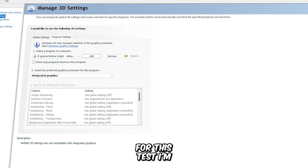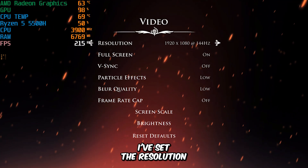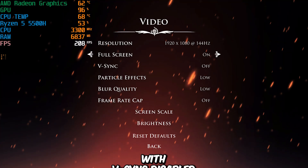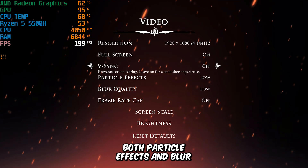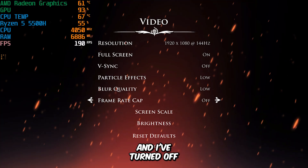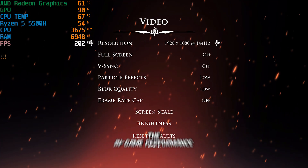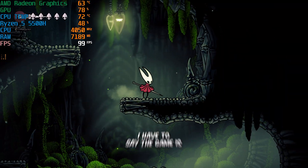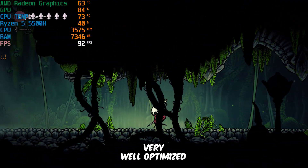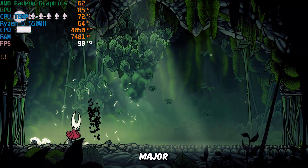For this test, I'm going to run the game using my integrated graphics. First, I've set the resolution to 1080p and enabled full-screen mode, with V-Sync disabled. Both particle effects and blur quality are set to the lowest preset, and I've turned off the frame rate cap so FPS won't be limited. With these settings applied, let's check the in-game performance. The game is already pretty much playable, as it's very well optimized even for low-end machines, so you likely won't experience major FPS issues.